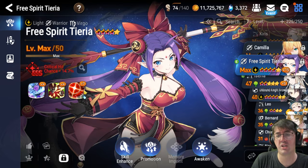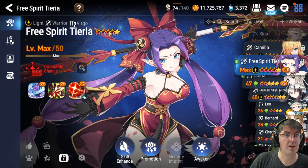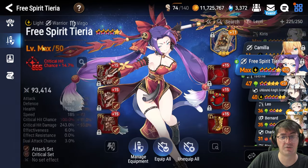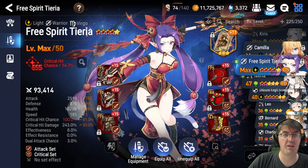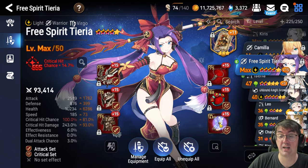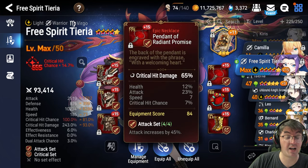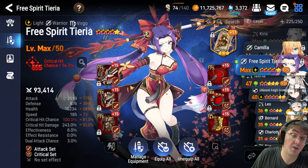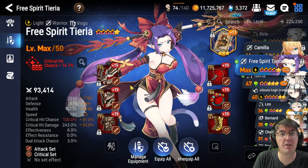You also get Free Spirit Tieria at plus 15 investment, so everyone starts with a reasonably strong copy. Level 50 is probably fine, but if you're really trying to speed things up and have no other alternatives, level 60 should also work. Daydream Joker is again the best artifact option for her. For gear: speed as the main stat for boots, attack percentage for the ring, critical hit damage for the necklace. Feel free to use whatever gear you have from either the sixth anniversary event or the Adventurous Path.